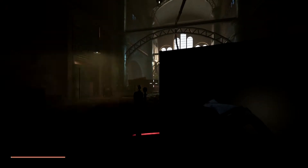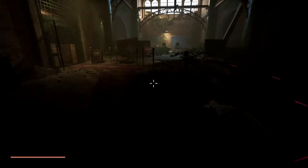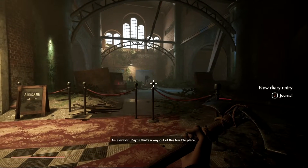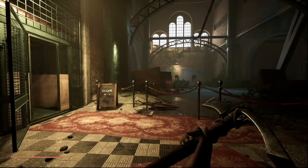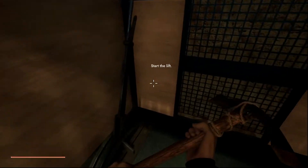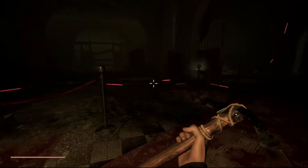Because we have batteries, I gotta watch how I manage the power. An elevator! Maybe that's the way out of this terrible place. Institute lift — the lift in the main hall does not work. If I can restore the power, then perhaps I can use it to reach the surface. The lift seems to be missing power — so we need to get that working.